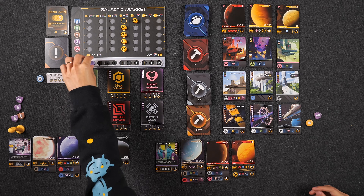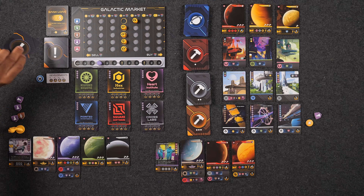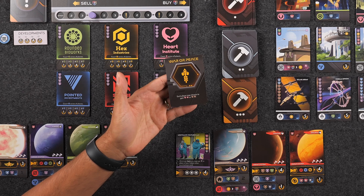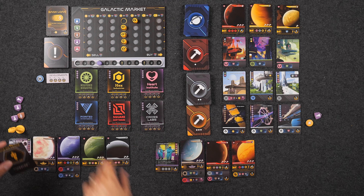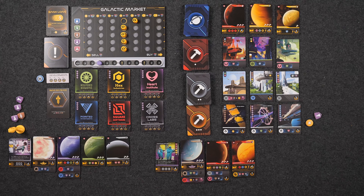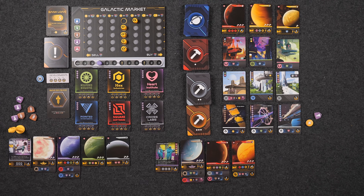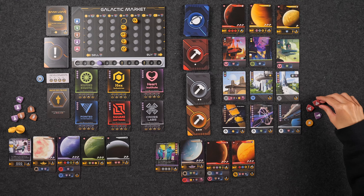Round two begins with the first event phase. The event card is War or Peace — each player may choose to gain either two ships or two food. Naveen chooses two food since he's not producing food or ships. Monique chooses two ships since she has both food and ship production already and knows planets need ships. Moving into production: Naveen produces one mineral, three research, and one illegal good. Monique produces one gas, one food, one research, one food, one illegal good, two ships, and another illegal good.